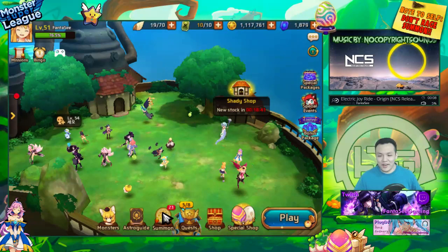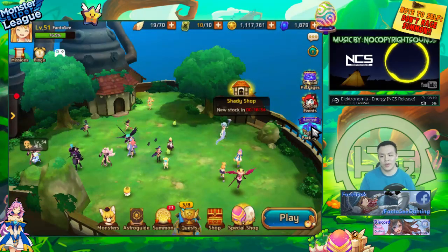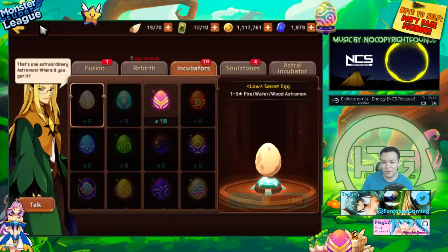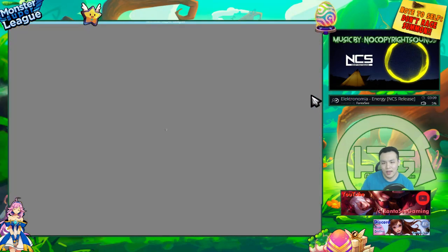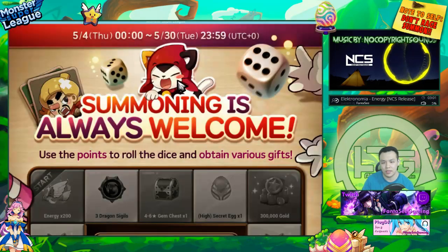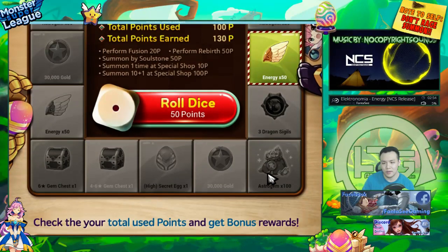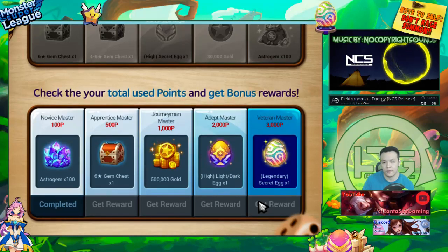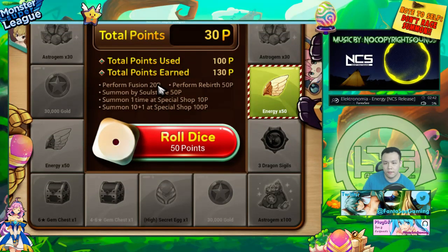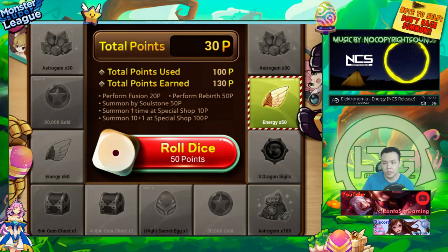Now we're going to do some summons and rebirths for the new event - the roulette wheel event or whatever it's called. I need to be careful; I can't go ham for the next five days. I need to be strict with my resources but still participate in this event because it gives astro gems and energy back. To get 3,000 points by the end of the month: fusion is 20 points, performing a rebirth is 50 points, and summoning a soul stone is 50 points. Normal summons don't count - only rebirths.